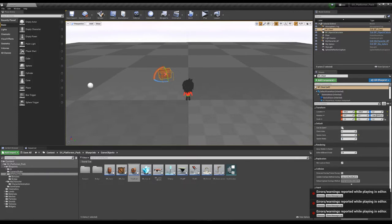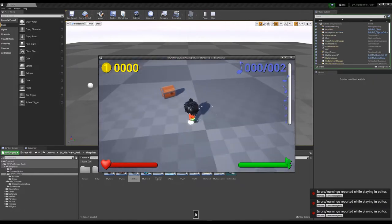You can also set whether the chest can be opened or not. If it can be opened and you don't need any special key to open it, just save and play.